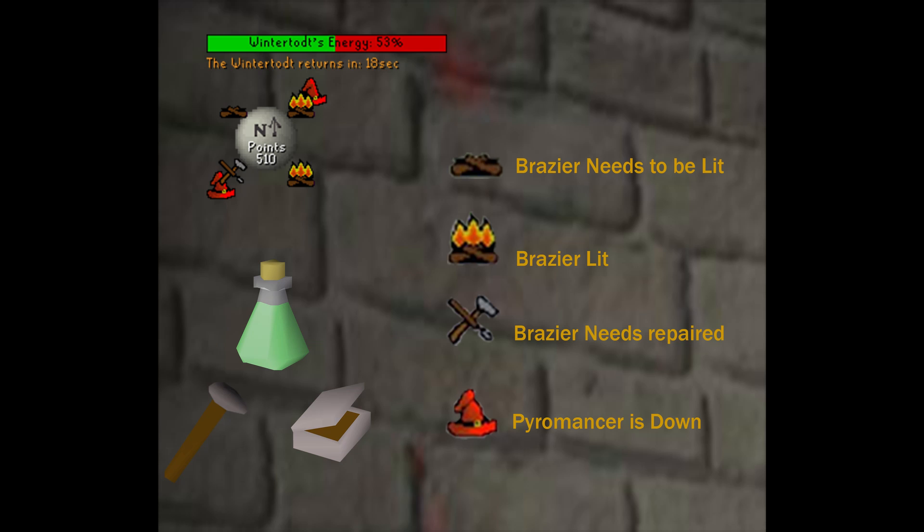Last but not least, when the Pyromancer is down you're going to see a red hat icon appear in whatever direction he is. When this happens you just need a rejuvenation potion in your inventory, which is made from getting a concoction from the crate and then picking one of the herbs on either the east or west side of the map. Use this on the Pyromancer when he's down for a quick and easy 30 points. I always recommend having this potion — otherwise you're just throwing points out the window.